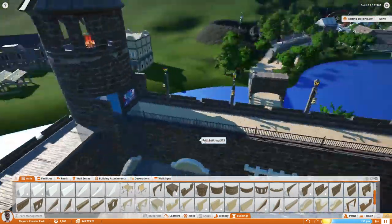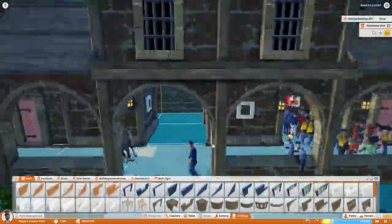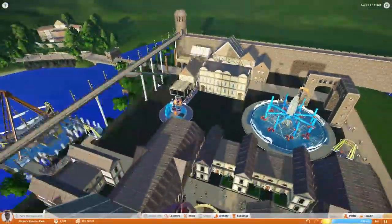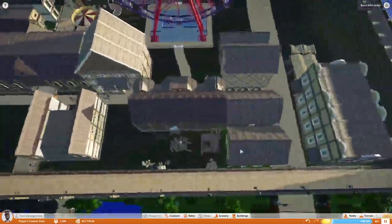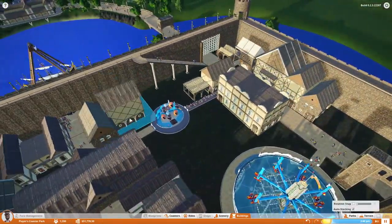Now we have this hole and it's kind of ugly, but we fix it later. I think it's cool — you can see them from the entrance to the park: little people walking around up on top of the castle wall, or the city wall. Looks pretty cool.